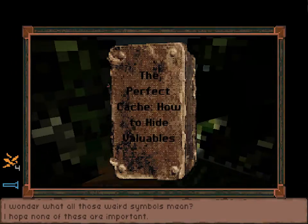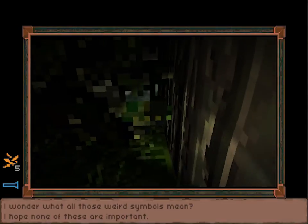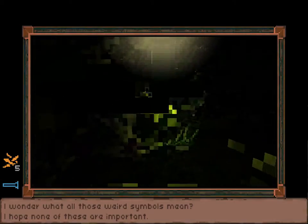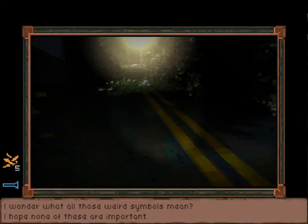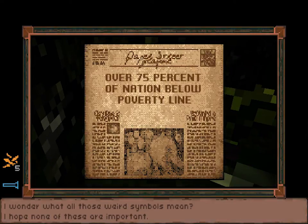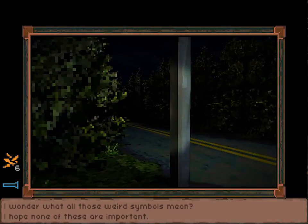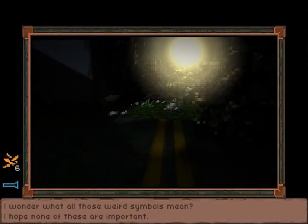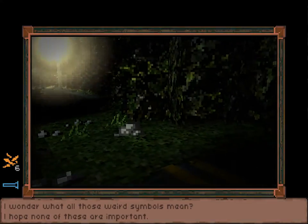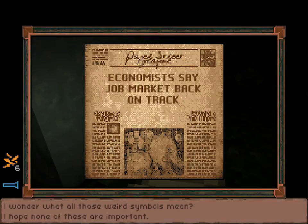'The perfect cache — how to hide valuables.' 'Over 75% of nation below poverty line.' So I believe this is a world that's gone to hell. Literacy rates going down, massive poverty. 'Economists say job market back on track.'